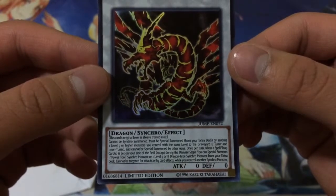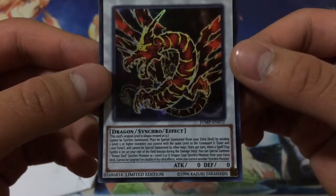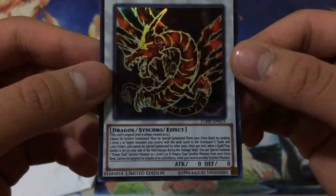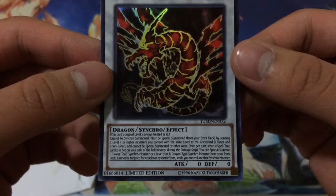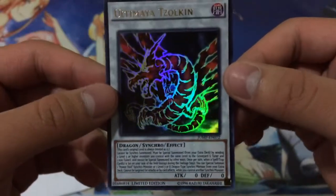And cannot be Special Summoned by other ways. Once per turn, when a Spell or Trap card is set on your side of the field, except during the damage step, you can Special Summon 1 Power Tool Synchro Monster or a Level 7 or 8 Dragon-type Synchro Monster from your Extra Deck. This card cannot be targeted for attacks or by card effects while you control another Synchro Monster.